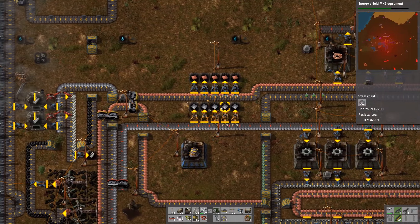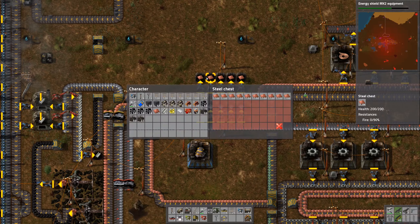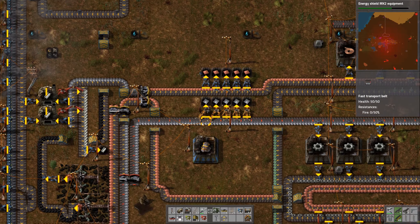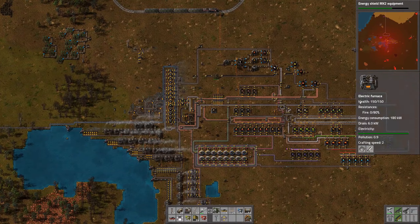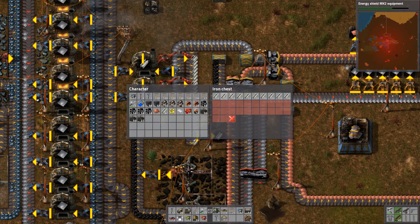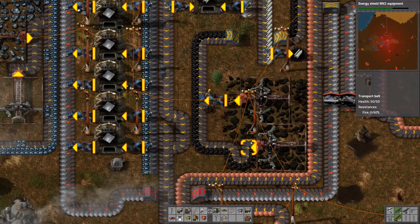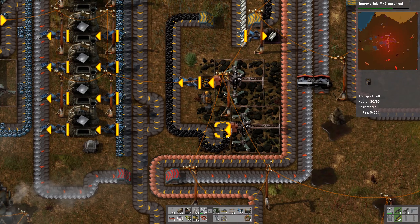Also obviously a beginner mistake over here — buffer chests. I mean it's not really a buffer chest, it's just for personal grabbing, but it's a little ridiculous. Same thing over here. I have some steel production over there but also some over here again, just for personal use apparently. And then coal going also into a chest, probably for personal use.